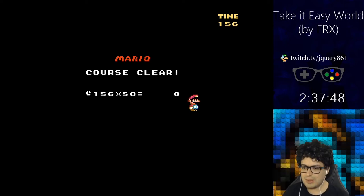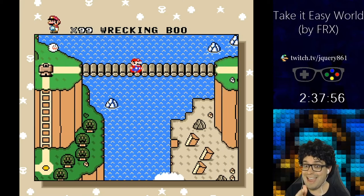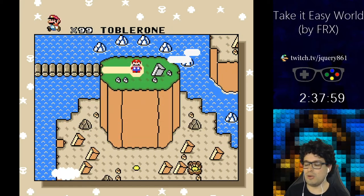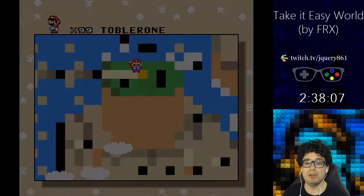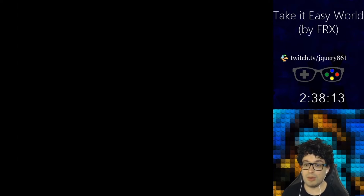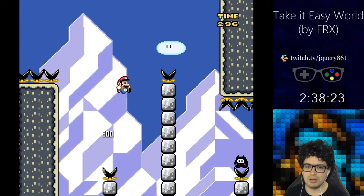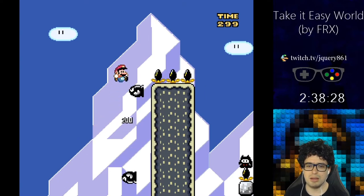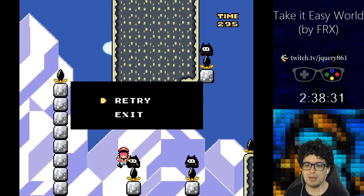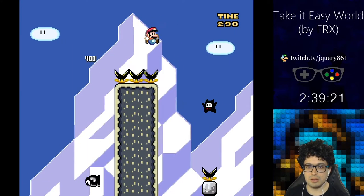Interesting level. The problem is I suck too much at precision jumps. Actually too bad at Kaizo — so I'm not sure why I'm playing this, but we are taking it easy. Tobleroni! Oh nice, Tobleroni. Oh — okay, no. Ninji! Ultra Kaizo's a thing, I think. Those ninjis are so sweet. I need to drop the button there so I can fall faster.